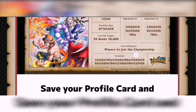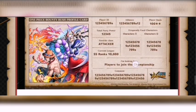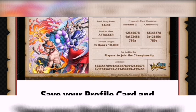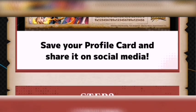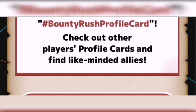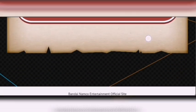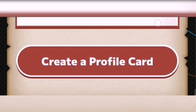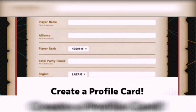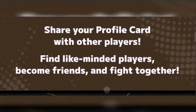I think I understand why they're doing profile cards now. For stuff like this — if you don't have anybody to partner up with, you can use a profile card to look for people to join your party. The comment option lets you say things like 'looking for players to join championship.' Step two shows the wanted poster with your region, player ID, alliance, rank, and total power. Step three: search the hashtag, check other players' profile cards, and find like-minded individuals.